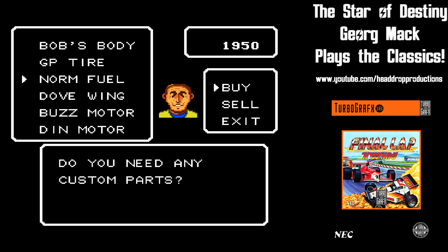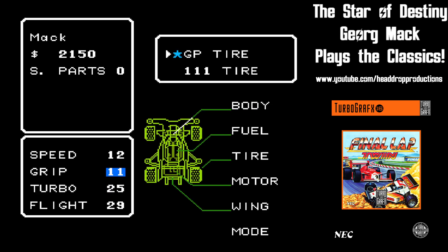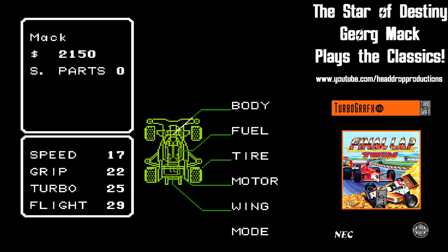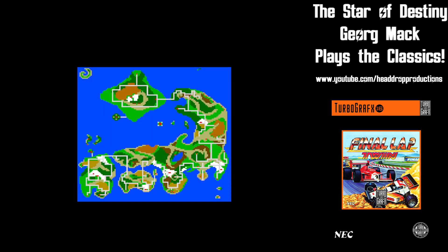You can buy upgrades to the body for escaping, battery for using turbo, tires for increasing traction, motor for maximum speed, and wings to improve jumping. Along the way you face bosses who give you items like the map and compass when you win.